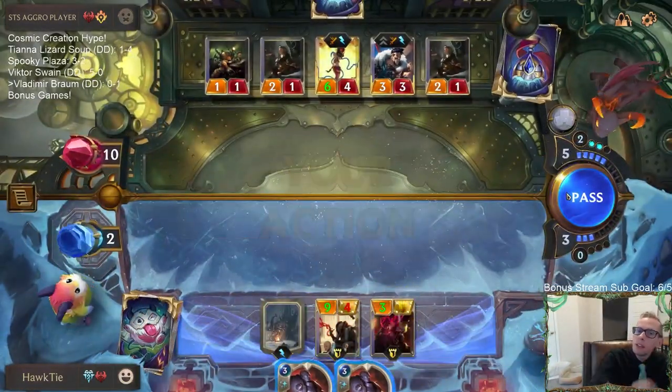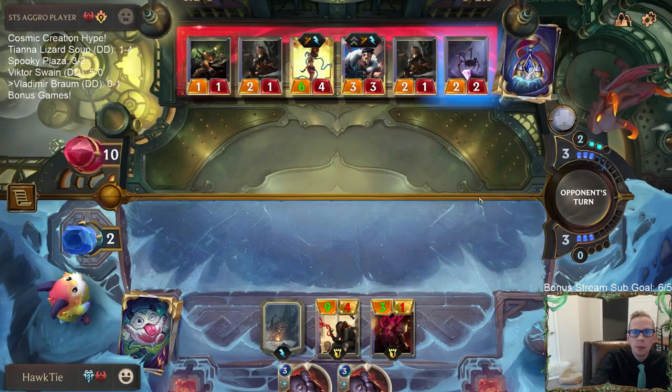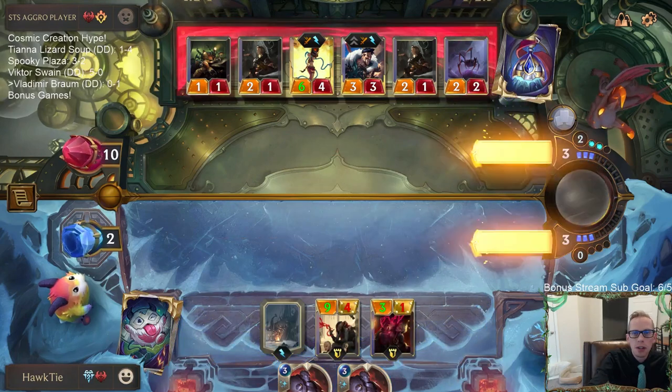Pass turn - or play a unit. There we go, they play a unit. Just need them to draw like two units, no spells please.